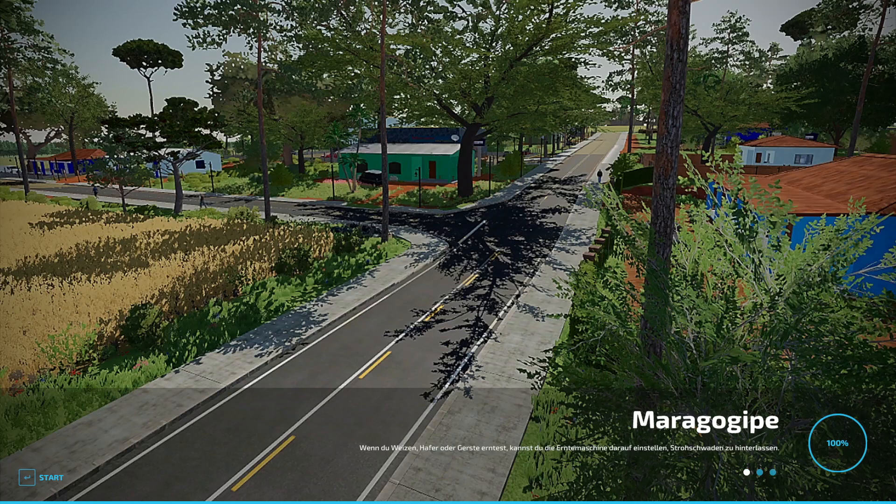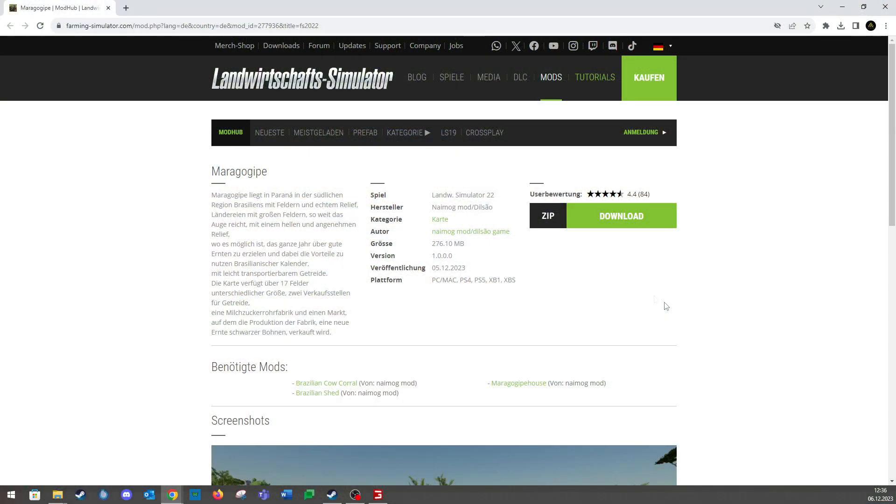As you can hear from the language, we are in the south of Brazil, and let's look at the facts in the Mod Hub. The map has been released for PC and consoles. We have version 1.0, so it's a brand new map. This map is located in Paraná, in the southern region of Brazil, with fields and real terrain relief – presumably based on a real location. We have 17 fields of different sizes, two grain selling points, a milk and sugar cane factory, and a market where the factory's production and a new harvest of black beans are sold.